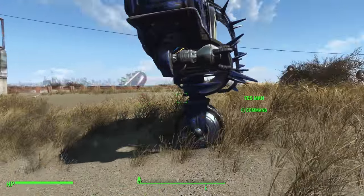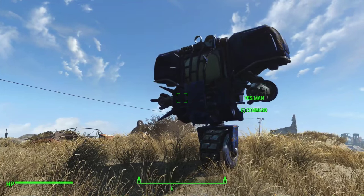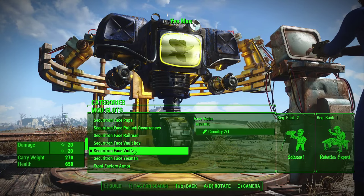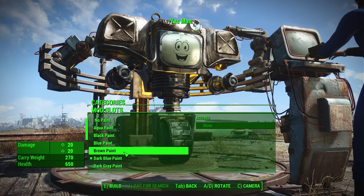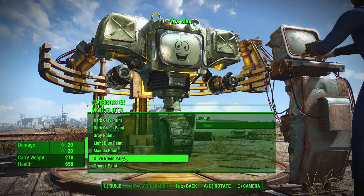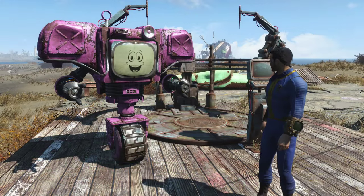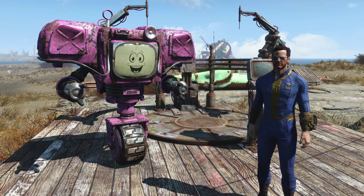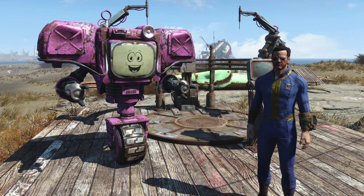You can also have some fairly terrifying looking armor if you prefer. I would like to see an option that would allow me to have some of these more terrifying armor pieces and have the face on the screen, but currently it does seem to be either/or — you can have a face or you can have armor. But don't worry, you can paint your Securitron whatever color you so desire. So if you've ever dreamed of becoming your own version of Mr. House and owning a Securitron robot army of doom, you now can — and you can even have it in pink.